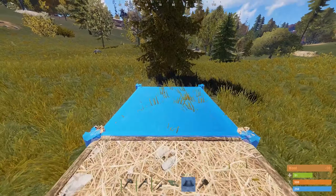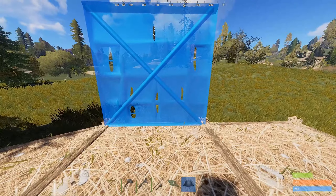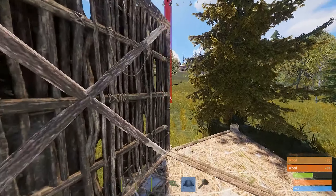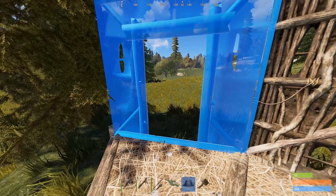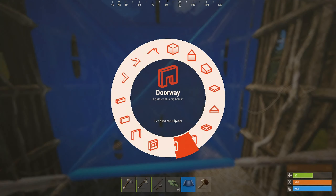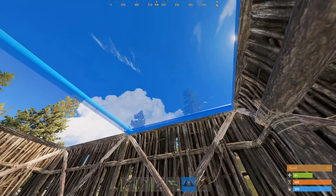Start by placing the foundations down with the triangle foundation at the end of the building. Once the foundations are down, start placing the walls and doorways. Place the doorway down on the triangle foundation — this will be our airlock, which is used to slow or stop people if they're trying to raid us. Take some time to think about which side the doorway should be on and how easy it will be for someone to hide or camp it. Once you have the walls and doorways down, begin placing the floors to cover up your base.